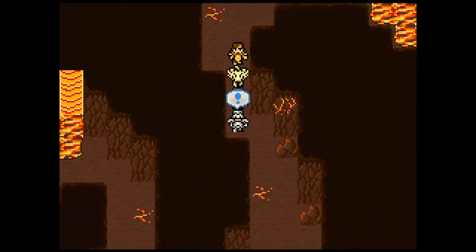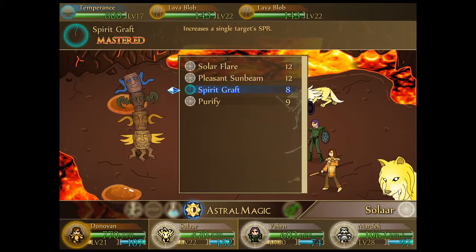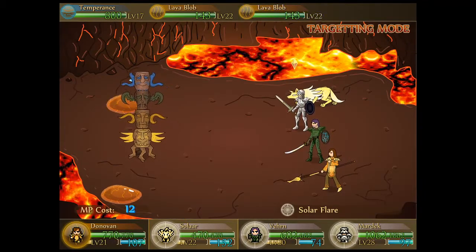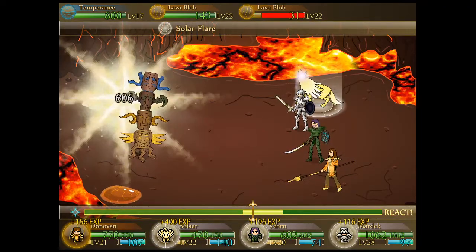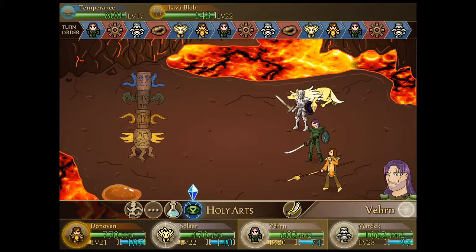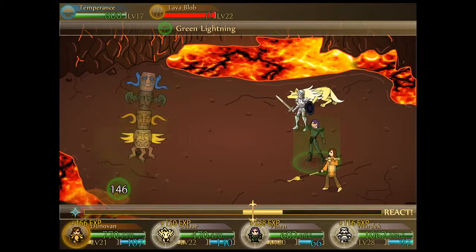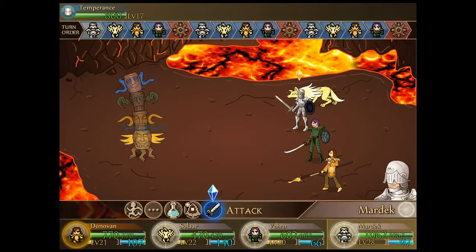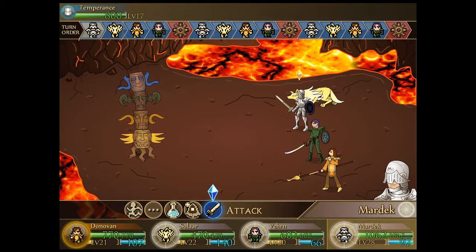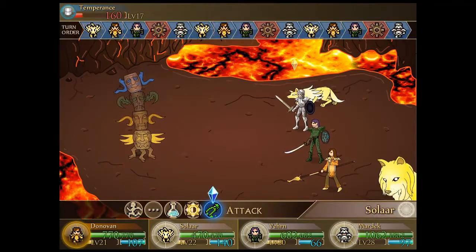There are so many doors in this area that it's easy to get confused. This will be an opportunity for Verne to test out his green lightning in full - we'll take out one lava blob with Solar since they have the same HP. Donovan, you're on temperance duty. Green lightning hits 143 - just enough! Being able to take those guys out in one turn with Verne means they often don't get a chance to take a turn, which could be a real difference maker.